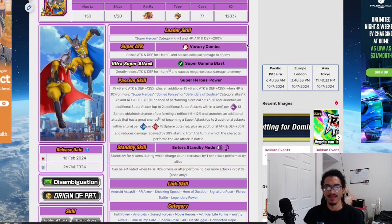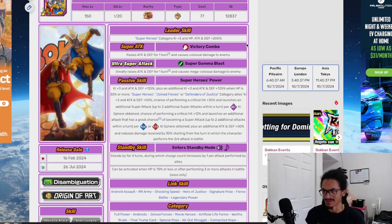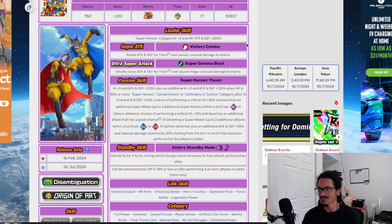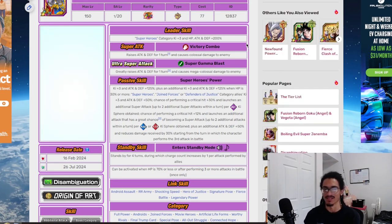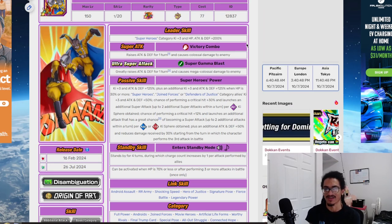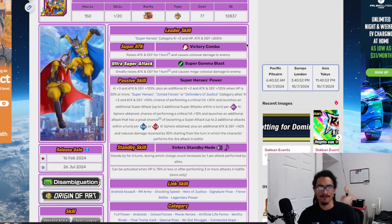Their 12-key is Victory Combo — a strike-type super, 30% attack and defense for one turn. Solid, can't get anything better. Their 18-key is the Super Gamma Blast — 50% attack and defense for one turn. Standard and sweet, you can't get any better than that.